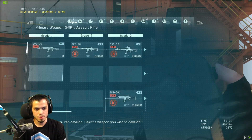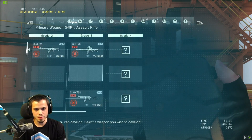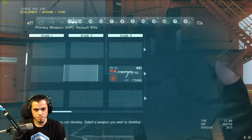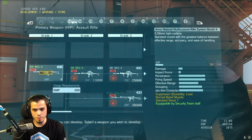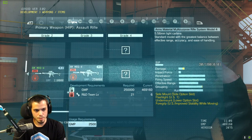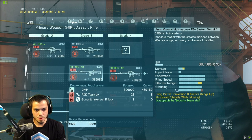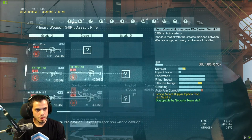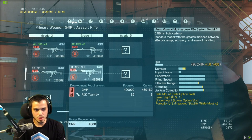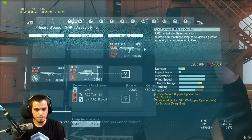Then we've got assault rifles. There's an AK-looking rifle — the SVG 76, the 76U, the PG 74. We've got the one we've been using, the MRS4, with a red dot sight, and one with a red dot and a forward grip. That unlocks some other stuff. Then there's a longer-barrel version, the MRS4R.